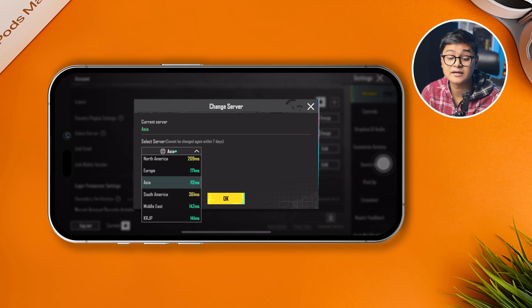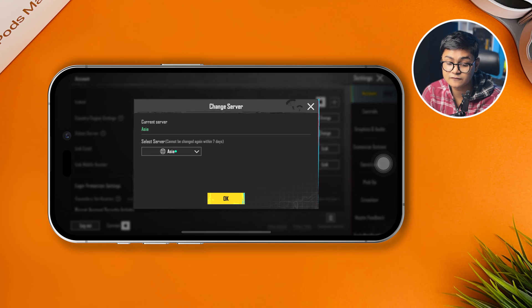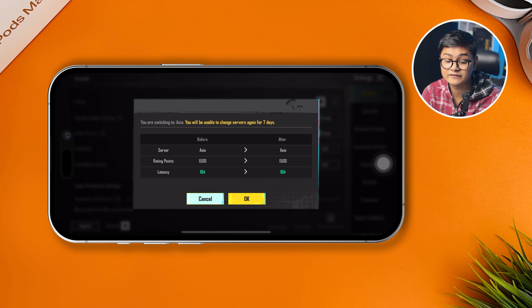Select the region that is giving you the lowest ping possible. For me, I'll choose Asia because it's giving me the lowest ping. Select OK.